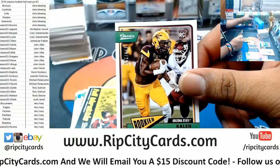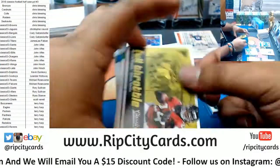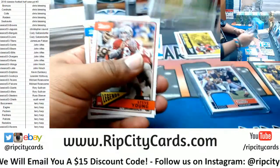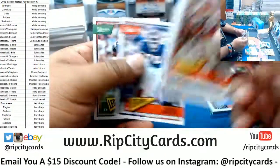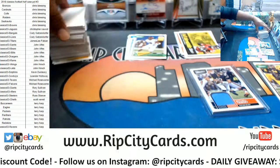Kaelin Ballard rookie, numbered to 299, he is a Dolphin. Jair Alexander rookie. Let me pull the checklist for this up because I know I'm going to need it.